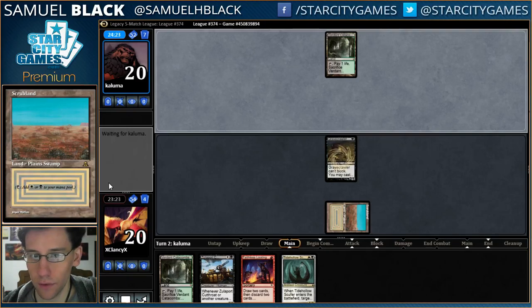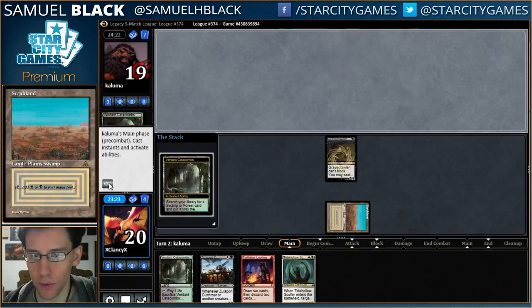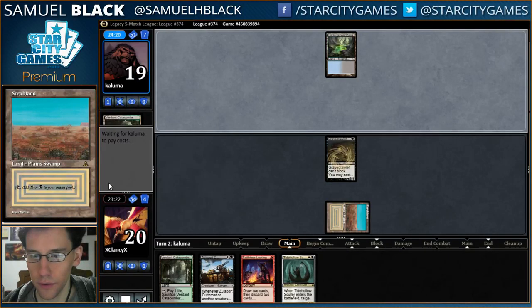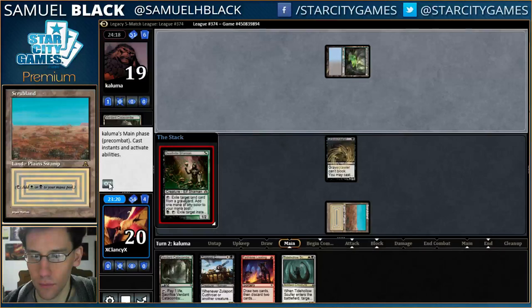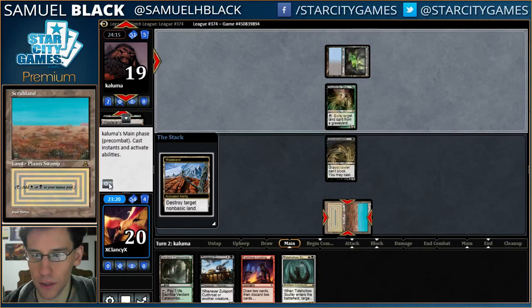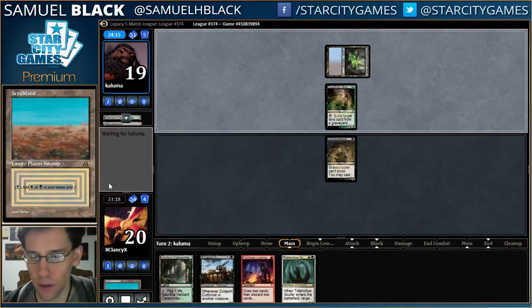My opponent left the fetch land in play, which potentially indicates that I'm going to be under land light. That's not what I wanted to see — and Wasteland. That was pretty brutal.